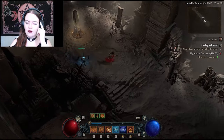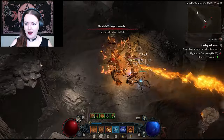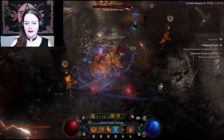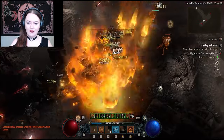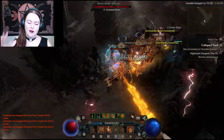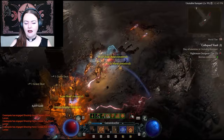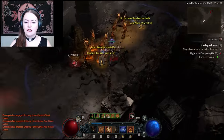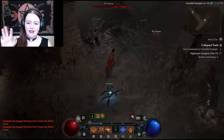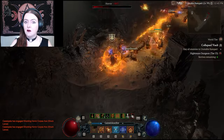Ignoring the shrine — very smart — because no doubt it would be cursed. We've got some good fire happening. So I'm using the Raiment of the Infinite, so when I hit teleport all the enemies get sucked in towards me and I can basically just do all the meteor damage right on top of my own head. Makes it very convenient, depending on the dungeon affix. Sometimes you get really dodgy dungeon affixes where you cannot see when you lay down fire.